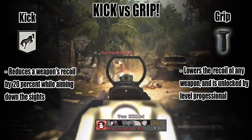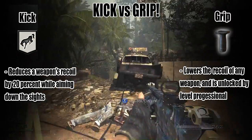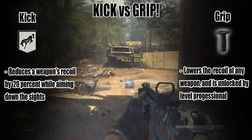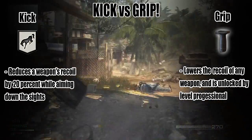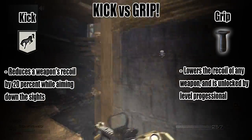So as you can see here, kick basically reduces a weapon's recoil by about 20% while aiming down the sights. Now a lot of people will say 20% isn't a lot. But if you think of it in a different perspective, that's a small advantage that you'll have over an enemy if they are not using kick themselves.